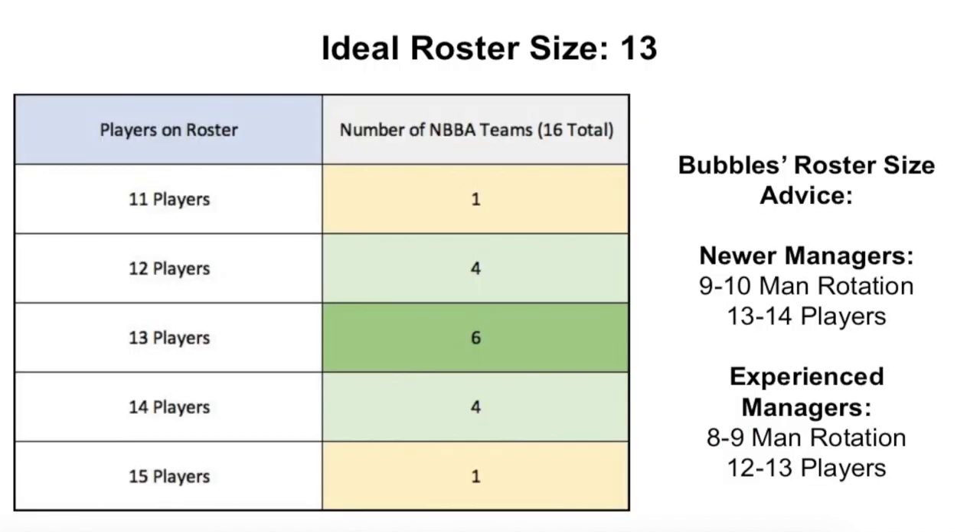Ideal roster size has been talked about a lot recently. In my opinion, the ideal roster size is about 13 players. Looking at the NBBA — the 16 teams in the top USA league — most teams have 12 to 14 players on their roster. One team has 11, one team has 15, and the other 14 teams all fall into that 12 to 14 player range, with most teams having 13 players, because that's what generally works best.